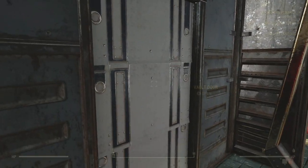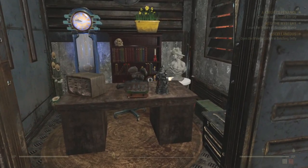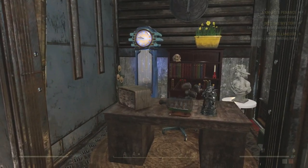This room right here is the commander's office. He oversees the operations in this wing of the facility, so this is where he will be.